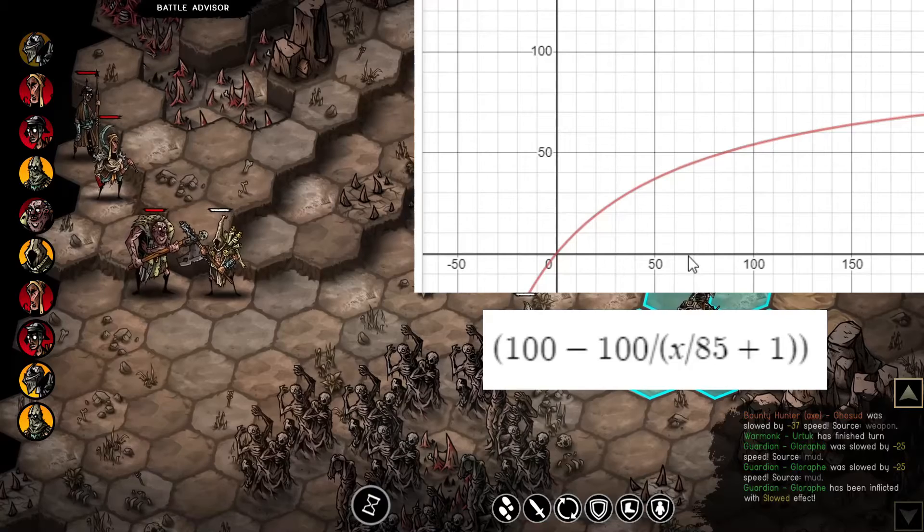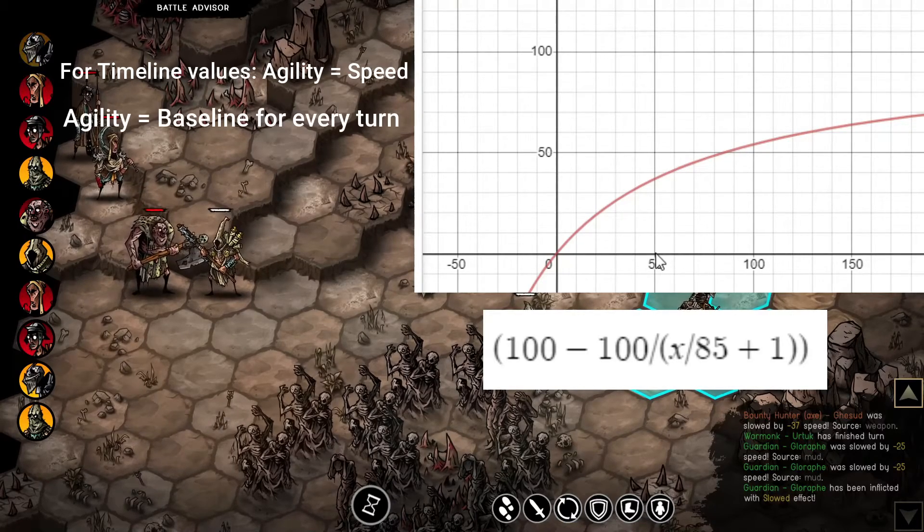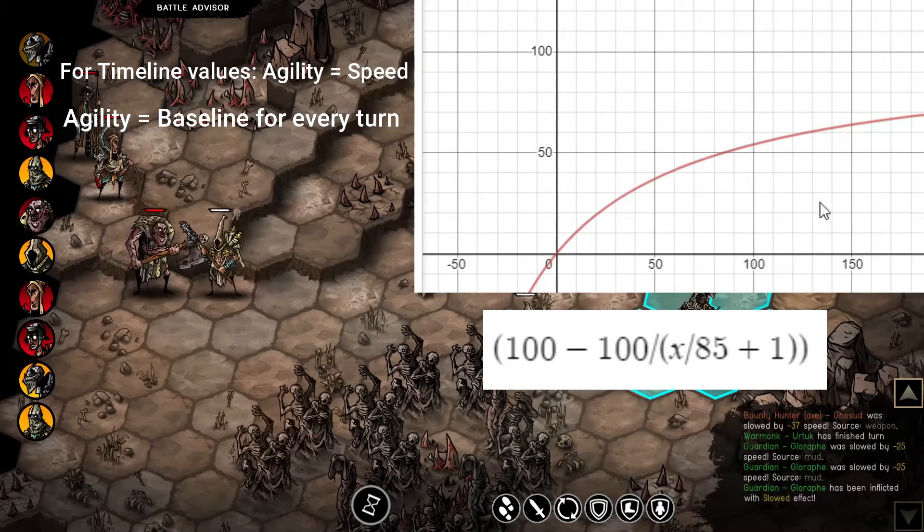This is the formula and the logarithmic graph showing how much output you get for every point of agility or speed you put in. There is diminishing return — 50 agility gives a starting timeline of 36, and 100 agility gives a starting timeline of 55 every turn. Agility is very valuable since you get the benefit every turn, but the higher the number, the more diminishing return you get. In practice, 60 is a realistic cutoff, as it's very hard to go above 125 agility in a normal game.